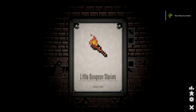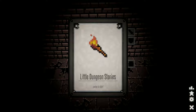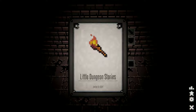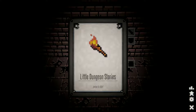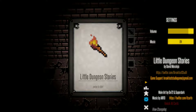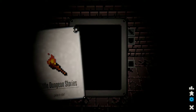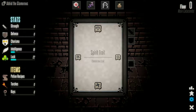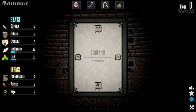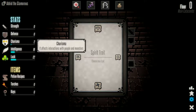Hello everybody, welcome to Little Dungeon Stories — a roguelike RPG with card-based gameplay. It's very challenging and made by the same developer as Downhim and some other stuff as well. When you start a new game, there's a random roll that happens — charisma, intelligence, and luck.